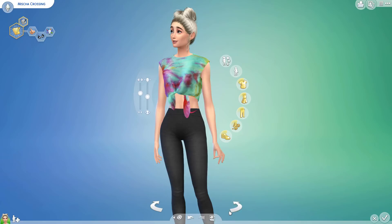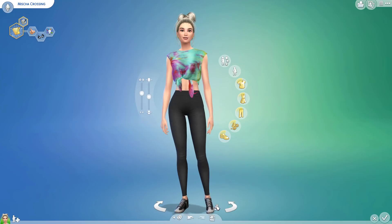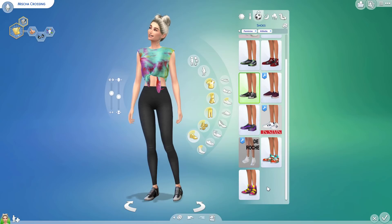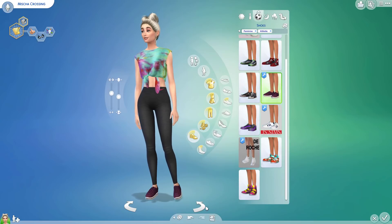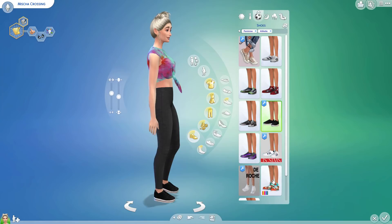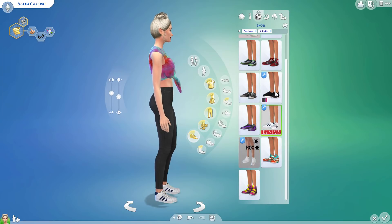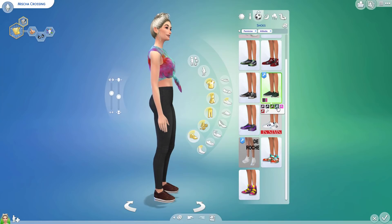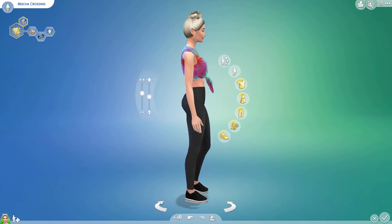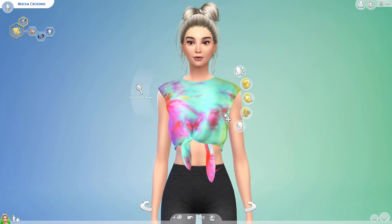Alright, here is our active wear. It's actually pretty similar to what I wear when I work out — a tie-dye top, tied up, some black athletic leggings, and pretty basic shoes. I didn't download a ton of custom shoes, just the ones that came with the folders I downloaded. I do have several good sneaker options, but not really anything else. I think I'll stick with these. I think I like the black the best — I always do. The hair color isn't exactly the same as our other looks, but that's okay.